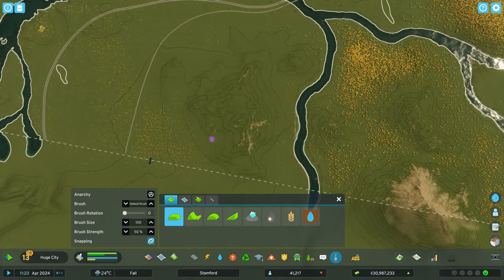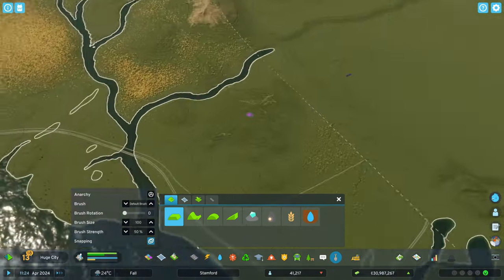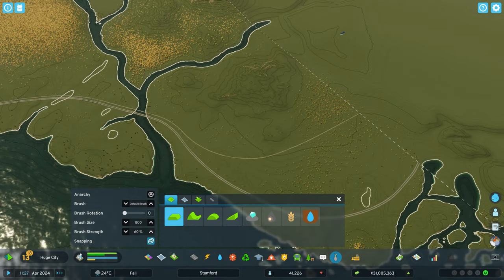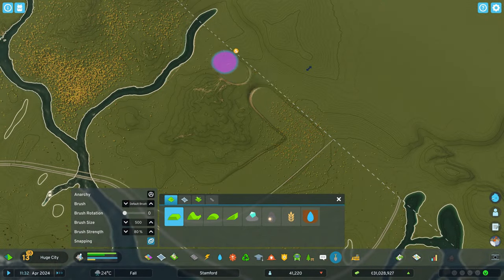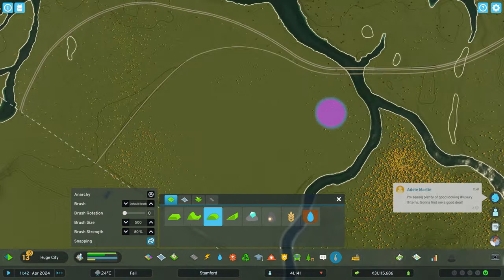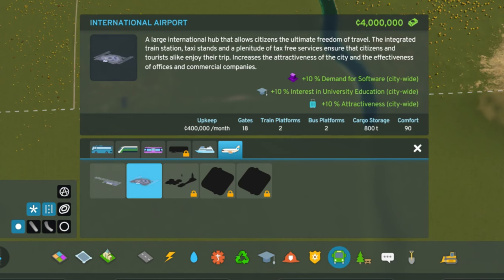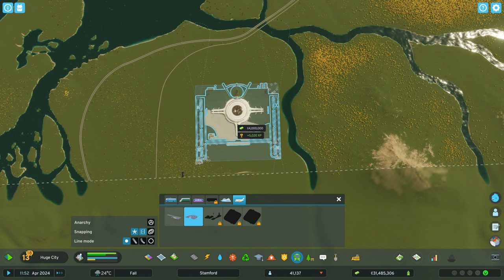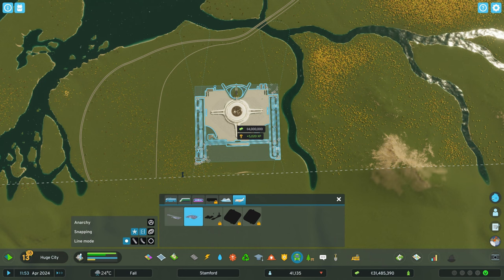Looking at the contour lines, there's a mini mountain here, so we need to flatten the land to avoid the lumps and bumps under our airport. We want everything smooth. The international airport costs us four million dollars and gives a plus 10 to demand for city software and plus 10 for interested graduates. Once we place it, I'll go over exactly what comes with it.